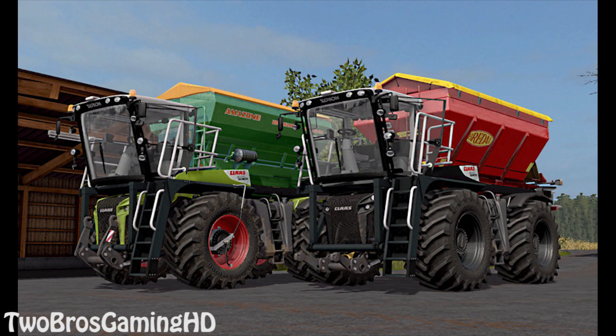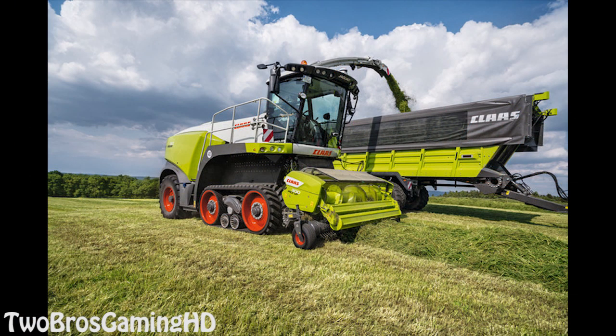So let's take a look at the next one in my most wanted list — it is going to be the CLAAS Jaguar. This is the newest Jaguar that got released in 2018. This is the Jaguar 980 with terra tracks again. I just love the terra track options on these machines, and that's basically why these are in my most wanted category. The CLAAS Jaguar with the terra track option is just freaking dope. There's also a CLAAS tipper there, but I'm probably not wanting the tipper — I want the machines and not the tractors, other than the Xerions of course.